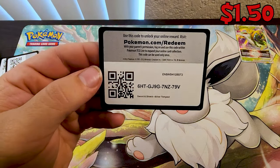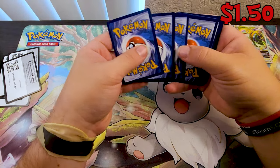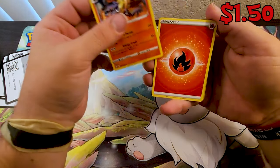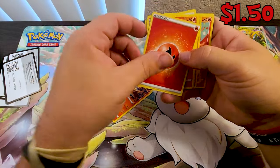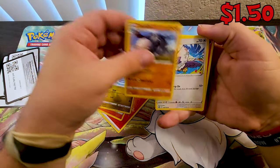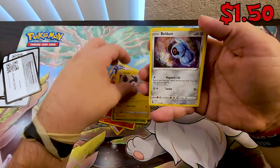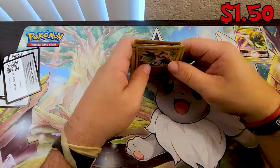Hoopa going out, baby — dang, that's dumb. I did it wrong, didn't I — sorry guys. Fire Energy, Torracat, my bad guys, Dewpider, Rookidee, Finneon. Maybe we got a character here — Emolga, Beldum, and Hawlucha. Sorry about that guys, I don't always make mistakes like that.